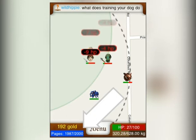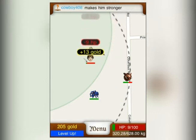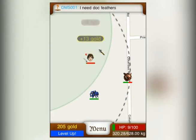Tap the pages bar to level up. This will cost 80 food, but every new player starts with 300 food, so you won't have to acquire any yet. This is the best way to spend your free PK food.